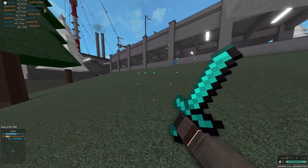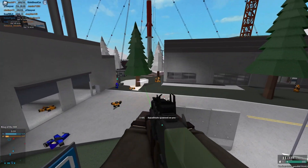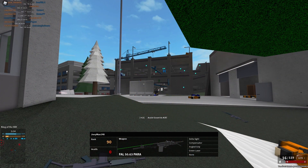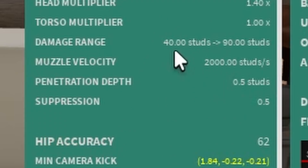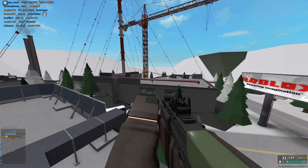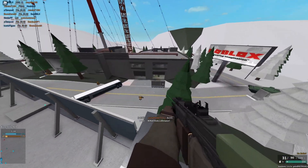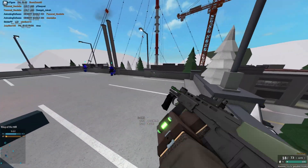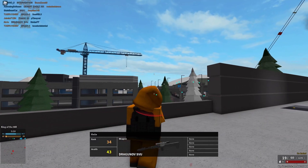For my next idea, another gun I'd like to see get a buff is the L22. It kind of needs a buff — it's not a very good gun. This one's pretty simple: just increase the pen and increase the velocity, because both of them are very bad for what it is. Its class is known for high velocity and high pen, but both are terrible, and so are the damage ranges. So increase the damage ranges, increase the pen, increase the velocity, and maybe increase min damage to 21 or 22. I don't think it really needs anything too big.